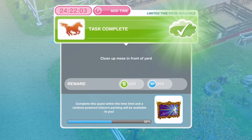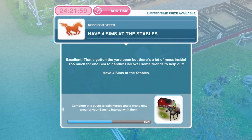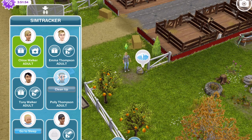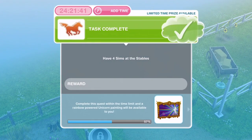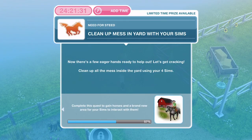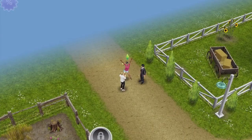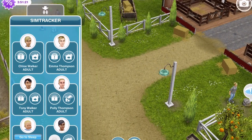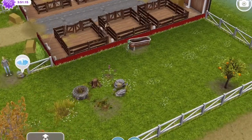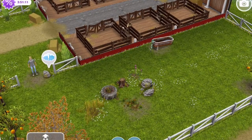Now we need to have four sims over at the stables. That's gotten the yard open but there's a lot of mess inside — too much for one sim to handle. Call over some friends to help out. Have four sims at the stables. I would actually recommend whistling over as many sims as you have — I only have six adults so I'm going to use all six.